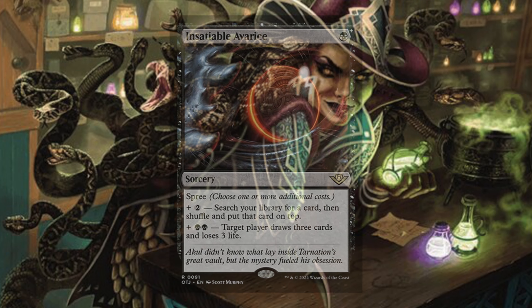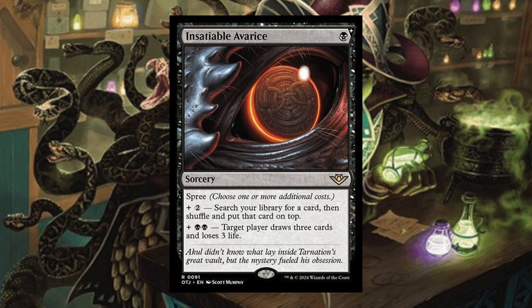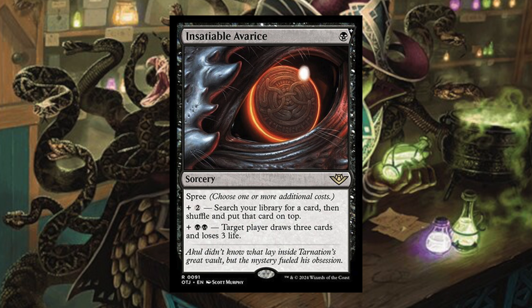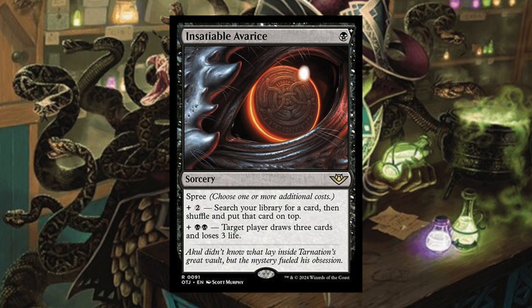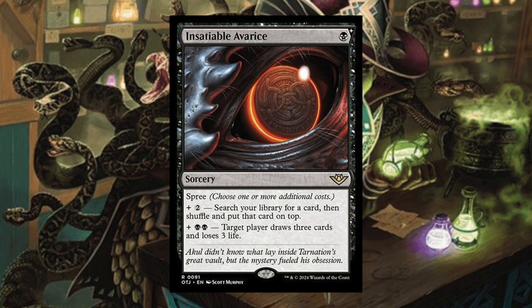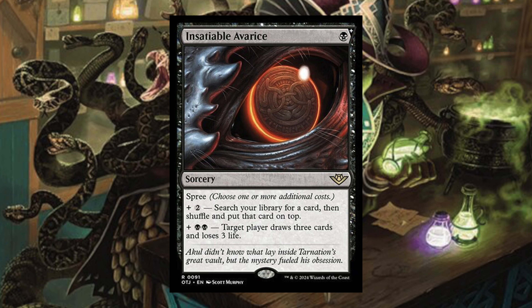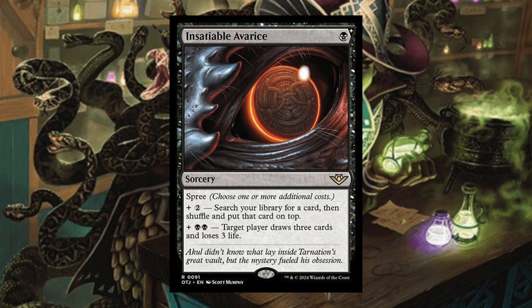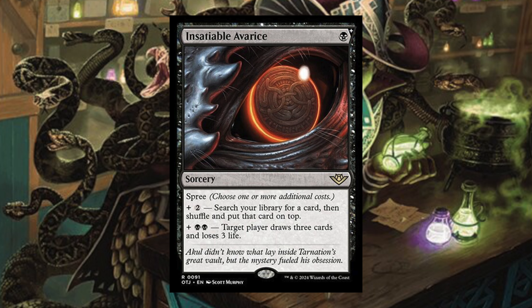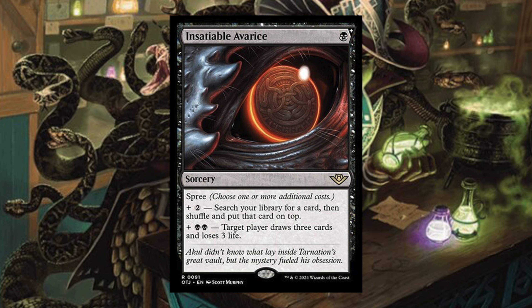Insatiable Avarice — single black spree card. Plus two: search your library for a card, then shuffle and put that card on top. Plus black black: target player draws three cards and loses three life. For five mana total you can tutor up whatever card you want on top, then draw three cards and lose three life — so you're basically tutoring and immediately drawing it. Tutors are very powerful cards, and putting a tutor this good in standard is pretty great. Something players are going to have to be careful of.